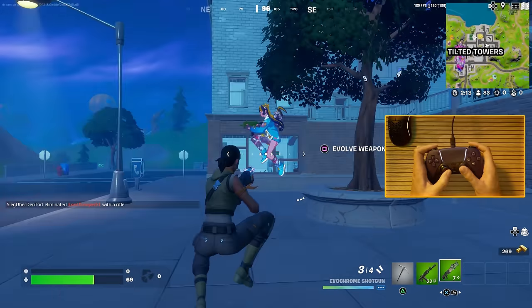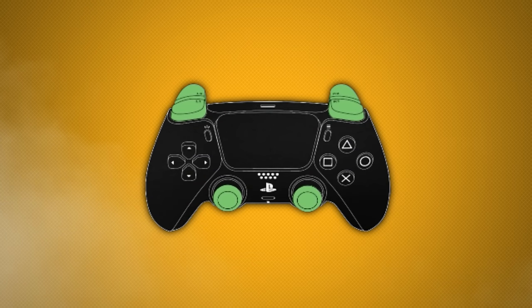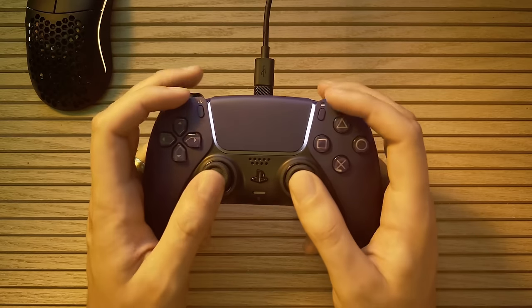This method is pretty limiting because there are a lot of in-game actions you need to do, and you only have four buttons you can press without moving your thumbs after you assign ADS and fire. So there are going to be a lot of trade-offs when deciding your button bindings, and that's why a lot of players use option two.